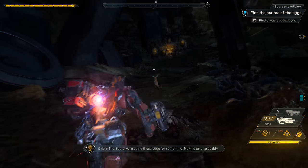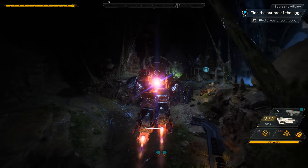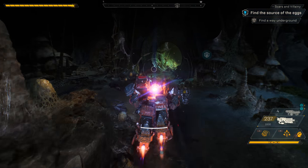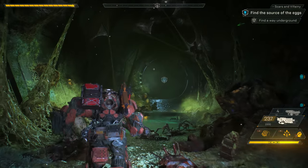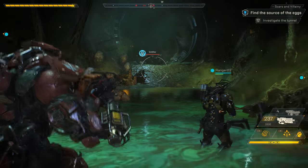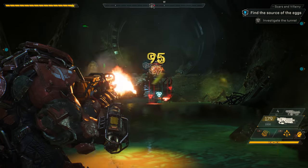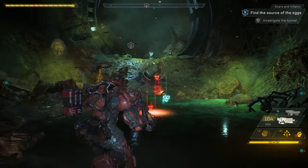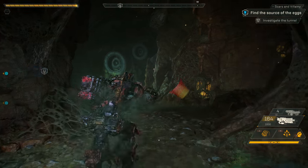The Scars were using those eggs as something — making acid properly. So the job's not done until we get rid of all the eggs. On the plus side, this definitely counts toward hazard pay. The environment seems to be changing. I have a bad feeling there are more than just Scars in this stronghold. Strongholds are a long-form adventure, so in the interest of time, we're going to skip ahead in the action.